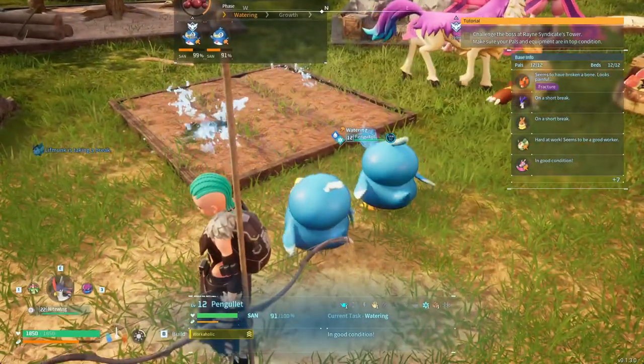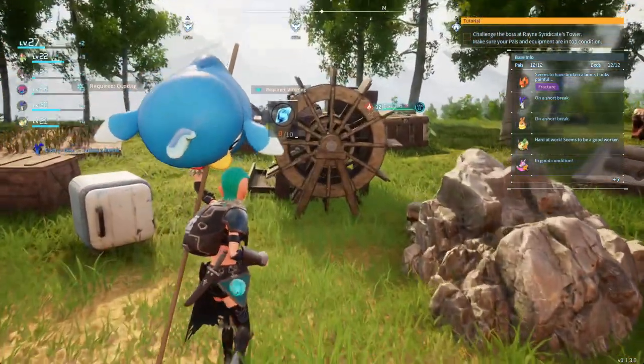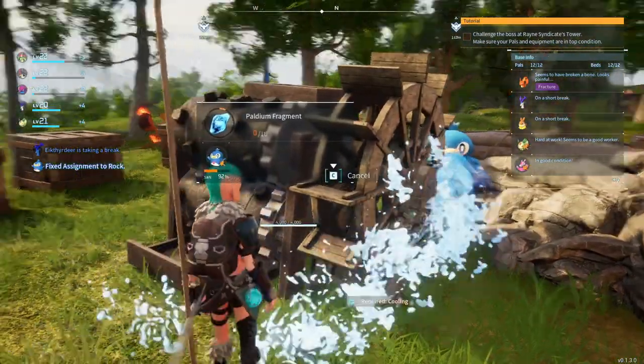Then you need a Pal that can water the crusher. That way it will work. So throw a penguin Pal at it and it will start watering it and turning stone into Paltium fragments.